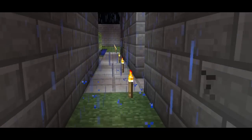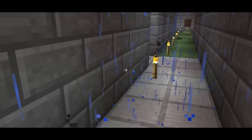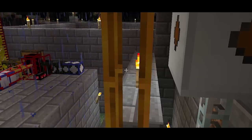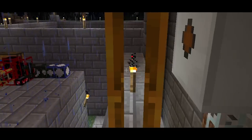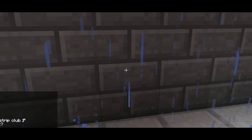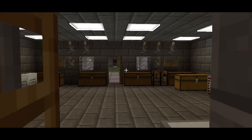I'll go ahead and show you where the recyclers are real quick. The tubes go underground right here, and then up through here into the recycler room, which is right over here.